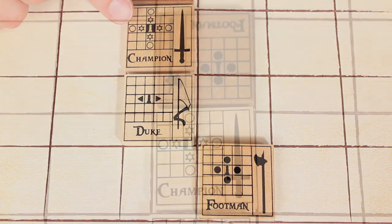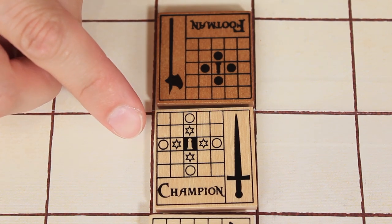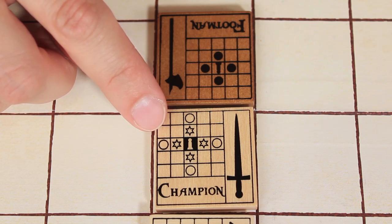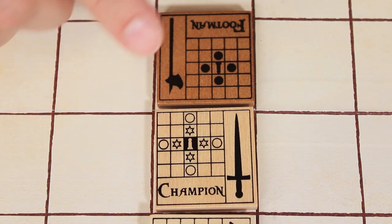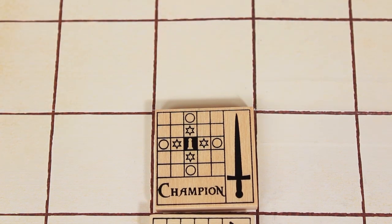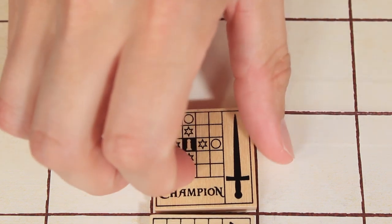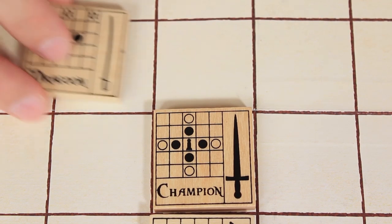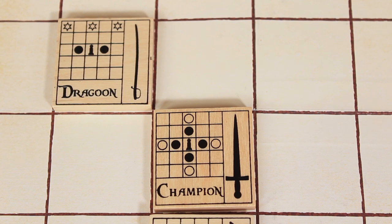On this side the champion still has its jump options but these stars represent strikes — the ability for a piece to capture other pieces without having to move. For example the champion could strike this footman here, which causes the footman to be captured but the champion itself hasn't physically moved. That said, a strike still counts as a move so be sure to flip the tile over after you've activated that strike. As another example, look at this dragoon troop — it can strike at quite a distance.